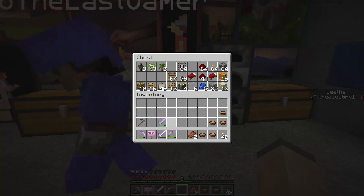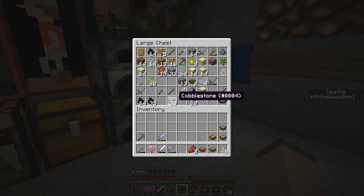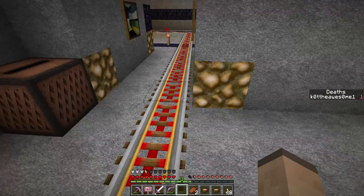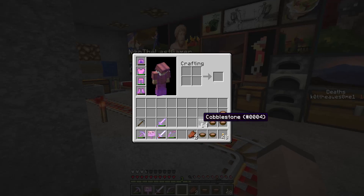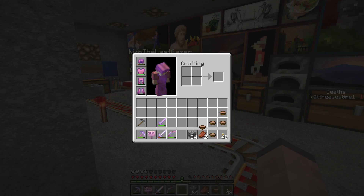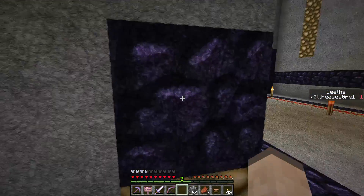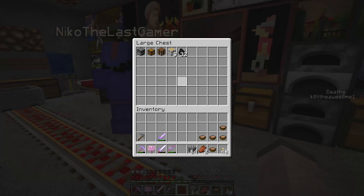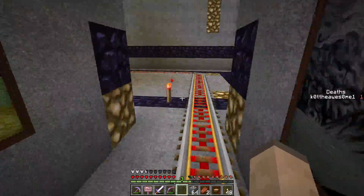I should probably take some blocks with me. Well, they're in this chest. There's a stack of sandstone. I'll take some cobblestone, you can take the sandstone. I got everything right in this chest. I got my own cobblestone. I'm going to take everything. We're like planning for a vacation.